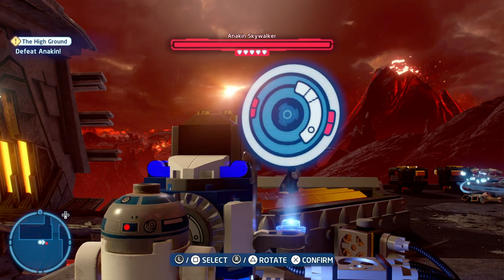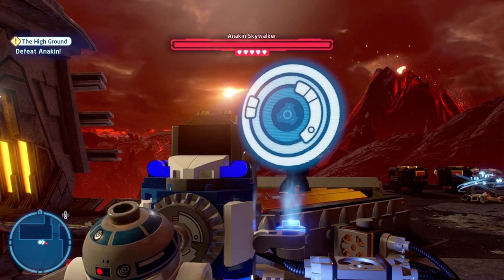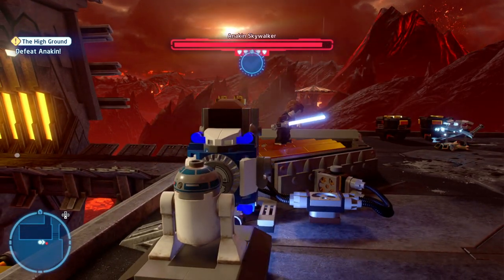If you change to R2-D2 and access this panel, you'll turn on the vent underneath Anakin Skywalker, and that will give you the first of the challenges.